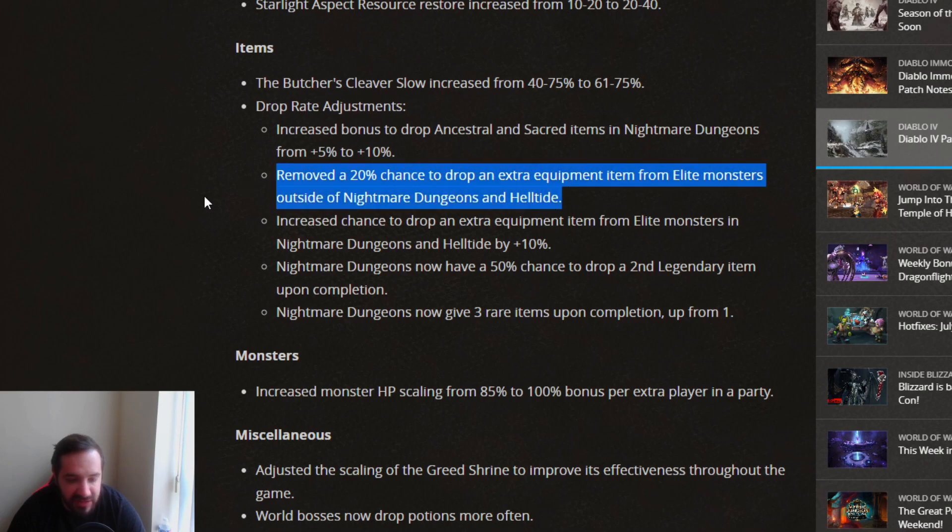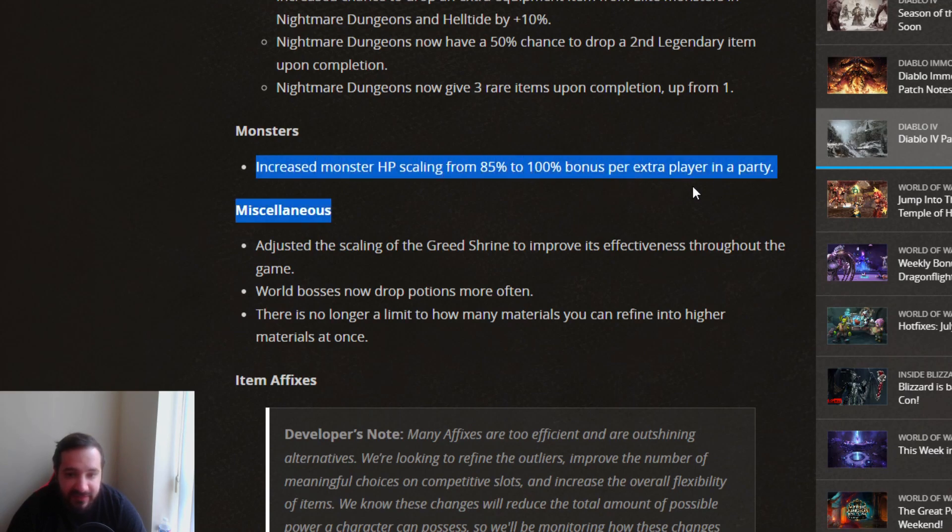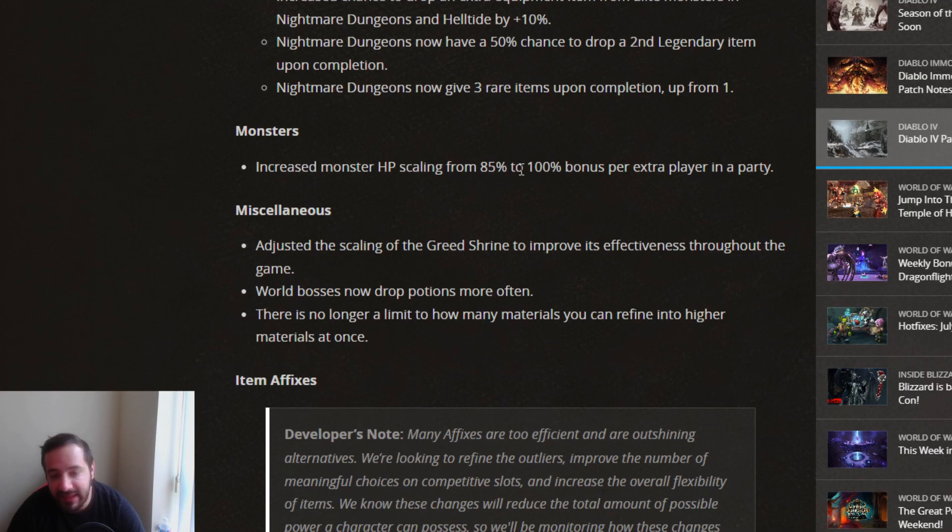The removal of the extra equipment drop outside Nightmare Dungeons was a very negative change. For monsters, increased monster HP scaling from 85% to 100% bonus per extra player in the party. Split farming with four people will always be faster to clear than by yourself, but I feel like this wasn't a change that was needed.